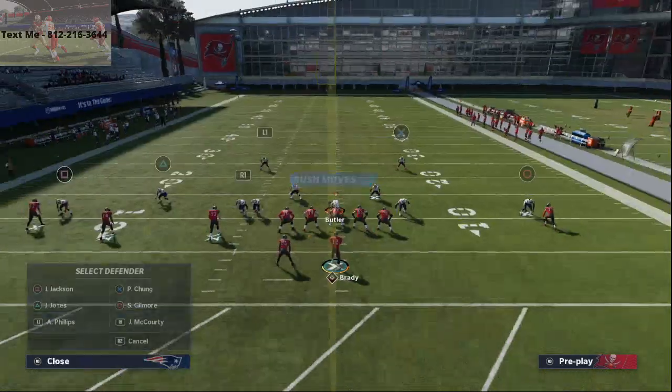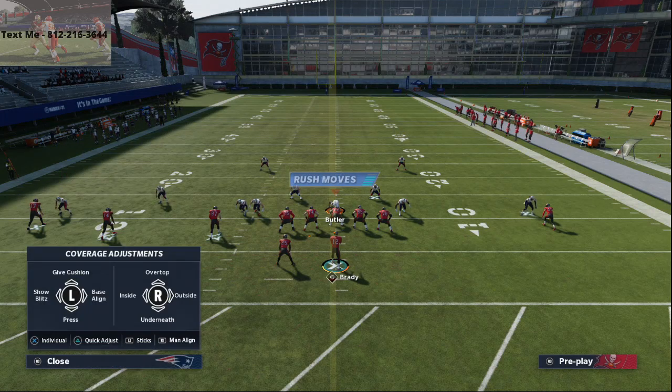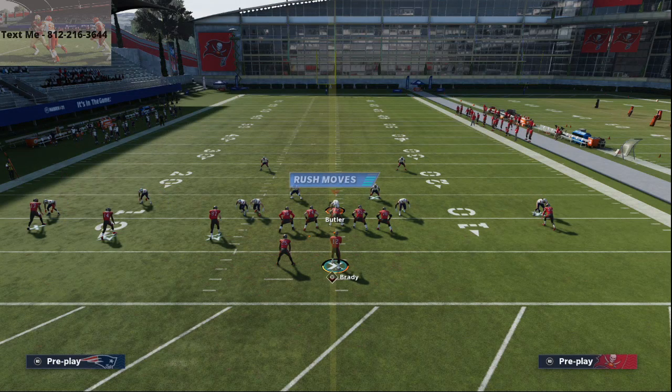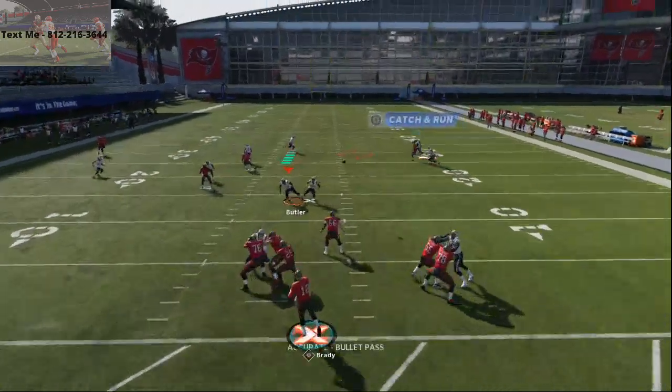This route is killer against zone — it's even better against zone than it is against man. When you go into zone, this is very consistent. Scotty Miller gets right in here, throw it inside, and you've got a dot.